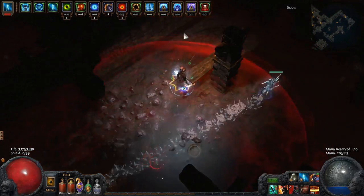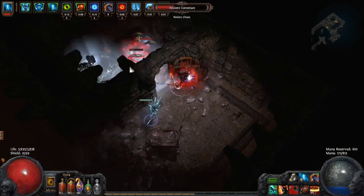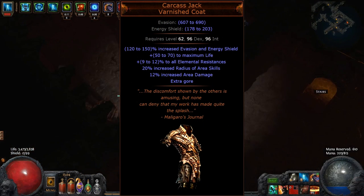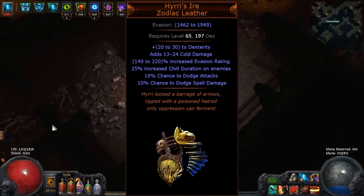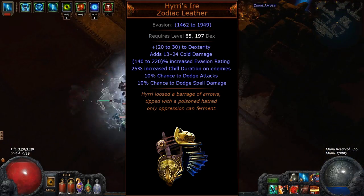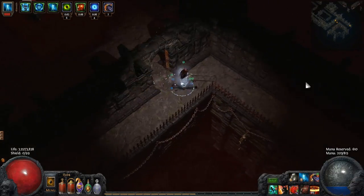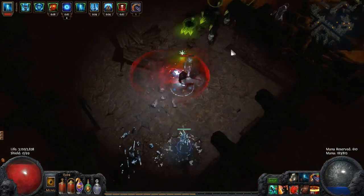Lightning Coil is good enough to keep using if you get a 5 or 6-link, but there are other good chest options as well. Carcass Jack is the highest DPS and clear speed boost with its AoE bonuses, but it's not a very defensive option. Hyrri's Ire is another good option with a 10% bonus to attack and spell dodge, very high evasion, and a small bonus to cold damage. Alternatively, you can just use a decent evasion chest with high evasion, life and resistances, which is likely the cheapest option if you want a 5 or 6-link.